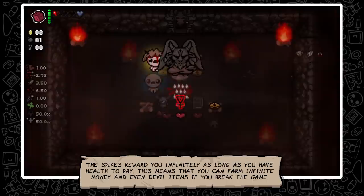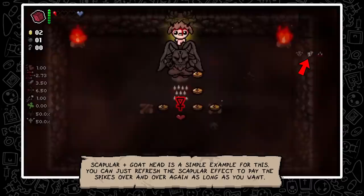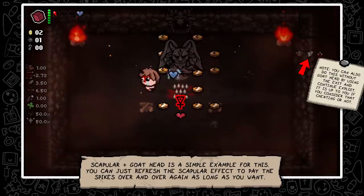This means that you can farm infinite money and even devil items if you break the game. Scapular plus Goathead is a simple example of this — you can just refresh the Scapular effect to pay the spikes over and over again as long as you want.